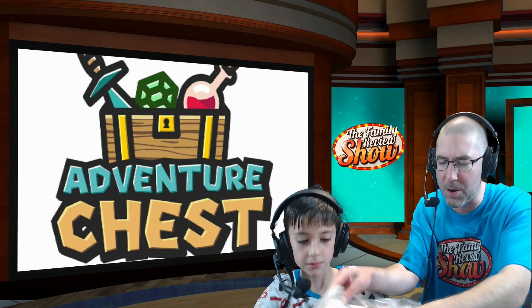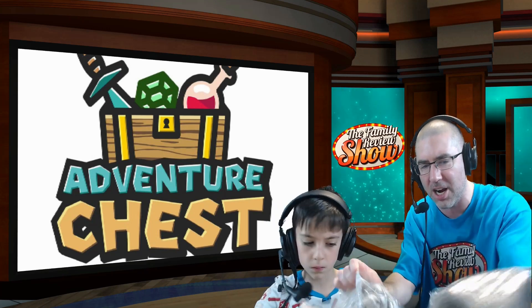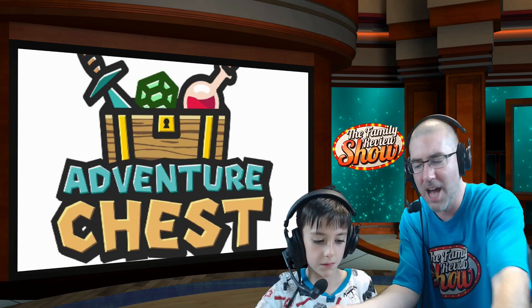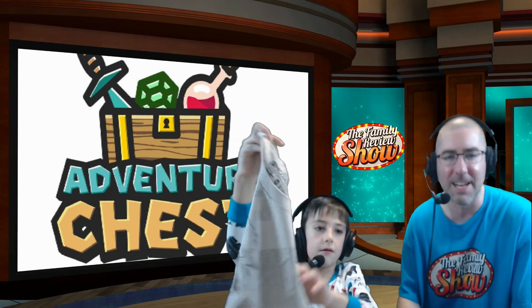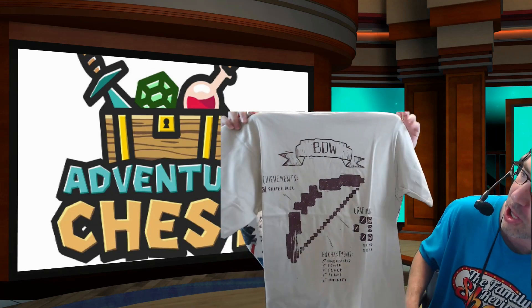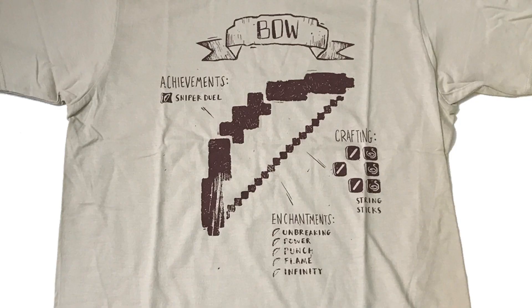All right, he's ripping this thing open. Let me open up the package here. Go ahead, Luke! Hold up that shirt, let's see what we got! I like the color! All right, so it's a brown shirt that says Bow, and it says Achievements, Sniper Duel. It shows you how to craft it, and it shows you the enchantments, which is Unbreaking, Power, Punch, Flame, Infinity.